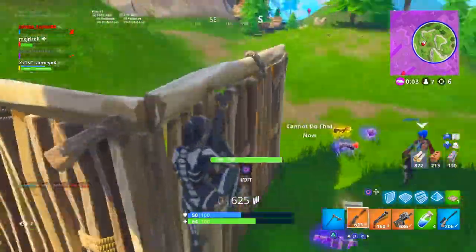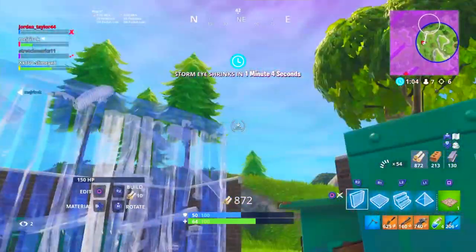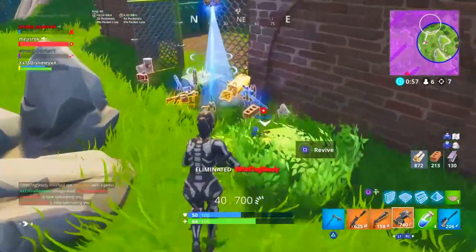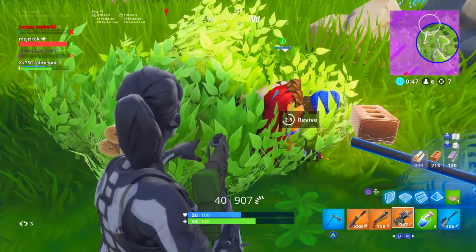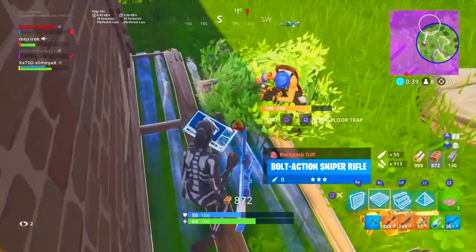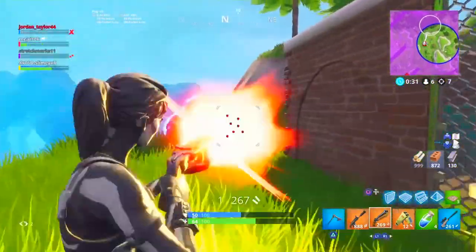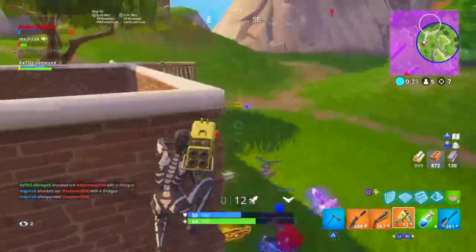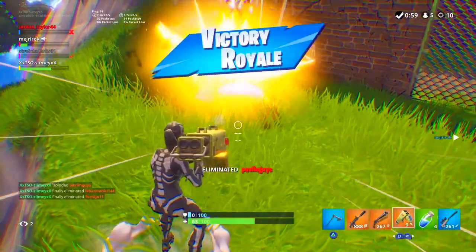A very important tip is to set a separate building sensitivity. This feature was added in a recent update — it lets you keep a low sensitivity for shooting and aiming, but the moment you open your building menu by pressing circle or your build button, it instantly switches to your building sensitivity. I have mine set to 1.50 because 2.00 is just too high for me.